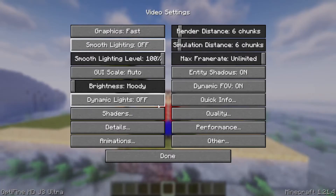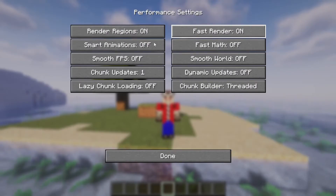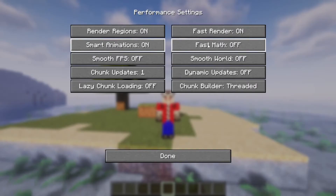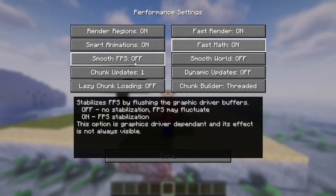Then let's open up the Performance settings. Here you need to switch on the following settings: Render Regions, Fast Render, Smart Animations, Fast Math, Smooth FPS, and Smooth World.